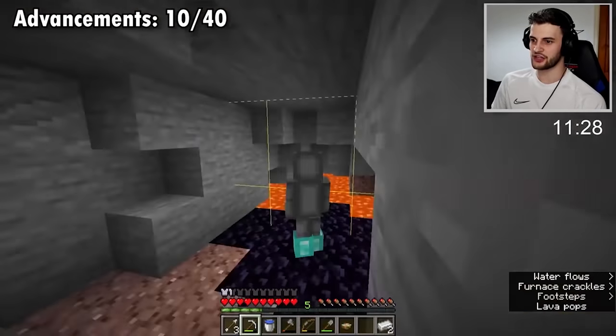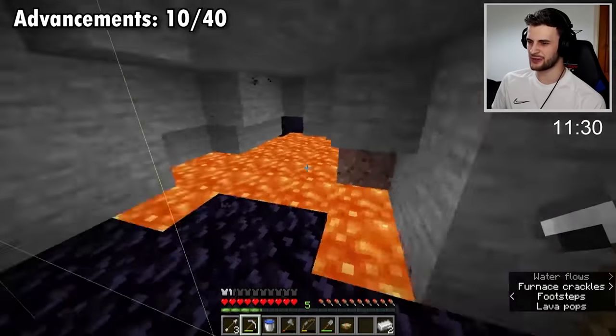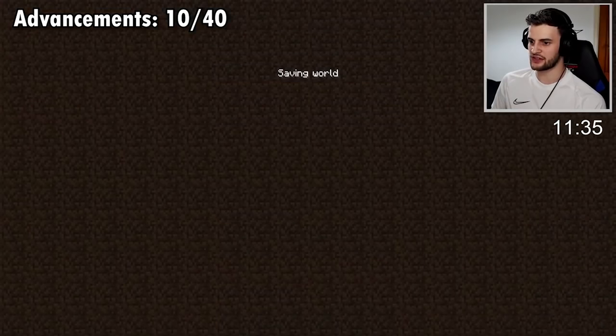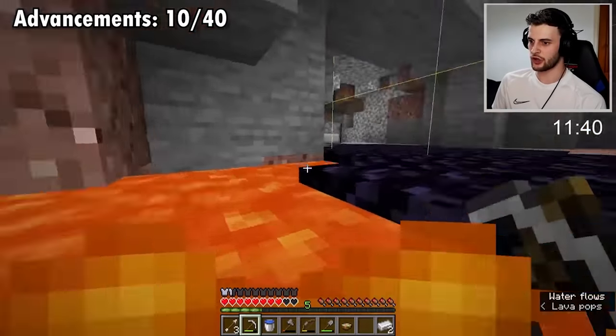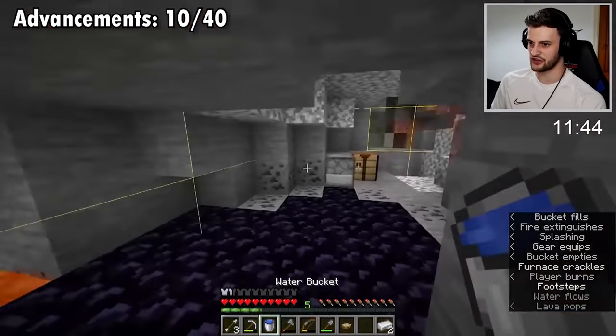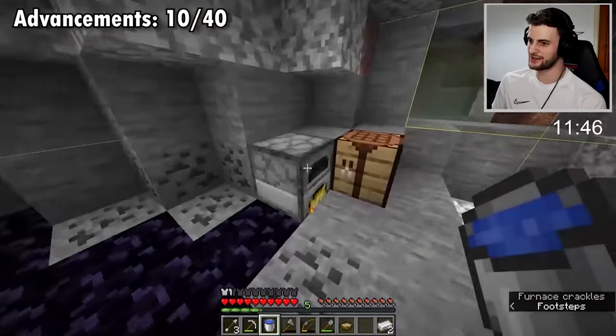I also forgot I need to do a glitch so that this goes in the glitch category. I could do an x-ray glitch but I can't really remember how to do them - I think you do it with a composter. But if I jump in lava and then save and quit, when I rejoin I have invulnerability, and that is technically classed as a glitch. So this is now in the glitch category - we're basically guaranteed the world record.